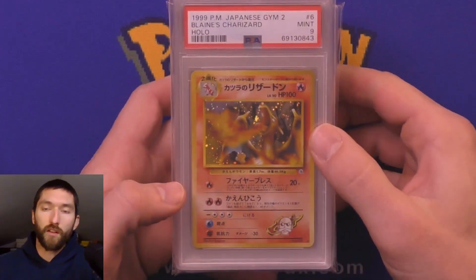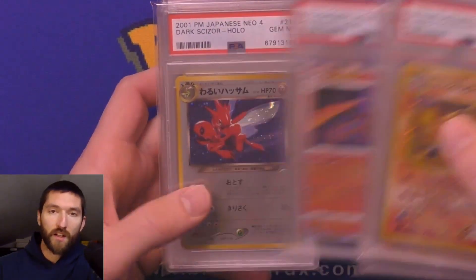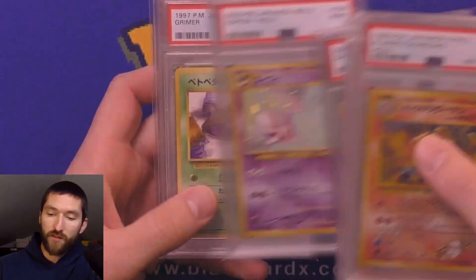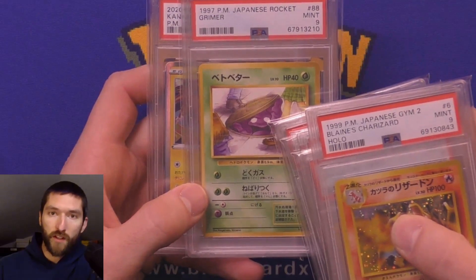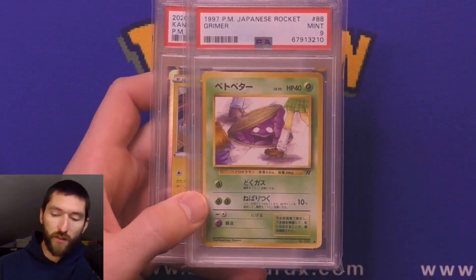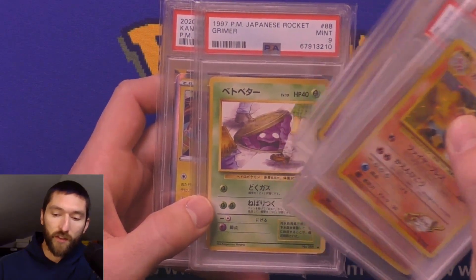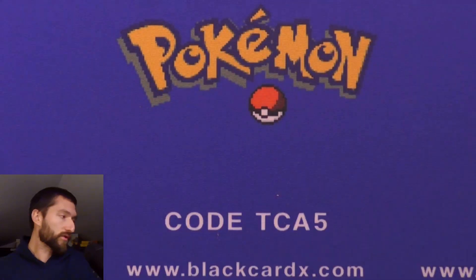Most of the stuff is going to end on a Sunday. Got a Blaine's Charizard, a base set Charizard, and the V-Max Climax — one Dark Scissors card, some really decent cards. This is one of the banned artworks because you can see his eyeballs are pointed up, and they didn't think that was appropriate. On the English side, the pupils are in the center looking straight forward.